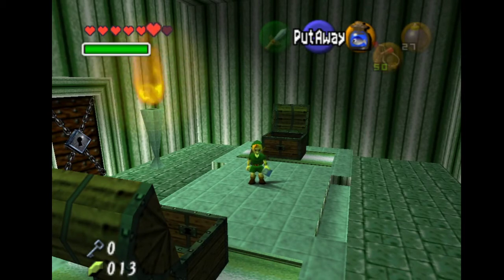Now the trick we want to do is called ocarina items. For most cases in ocarina items you will want to use like a stick, a sword or anything. But this doesn't work in here so we have to find a way around.